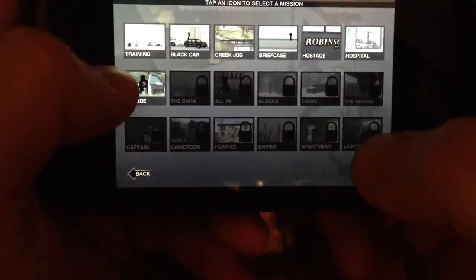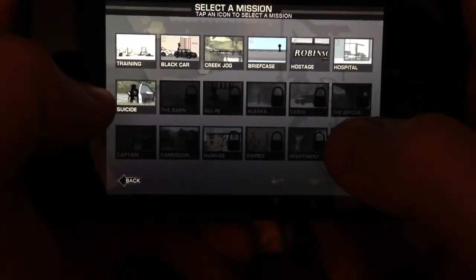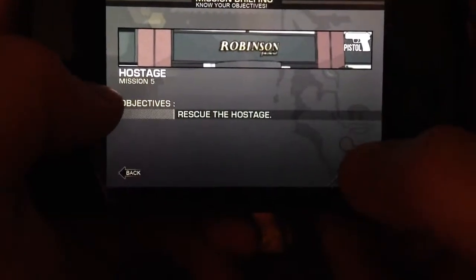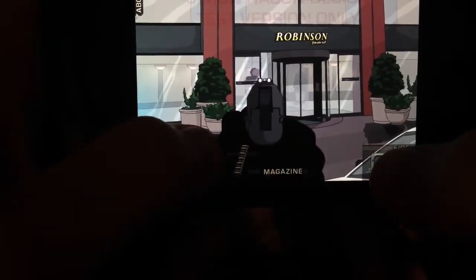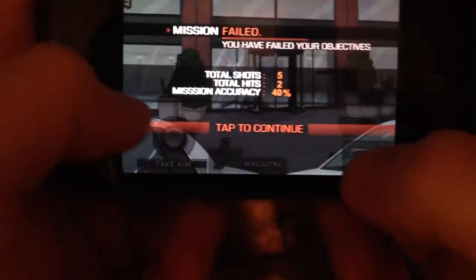Sniping is basically the main mechanic of the game. We're also going to show you guys a pistol mission because there's a gameplay variant for handgun and assault rifle missions. We're going to rescue the hostage in this mission. As you can see in the handgun missions, you have to aim with your thumb, and the crosshair creates a little bit more challenging gameplay. Miss. Failed.